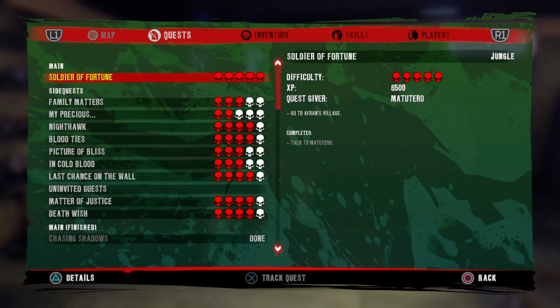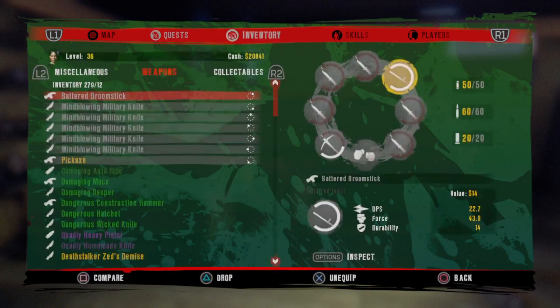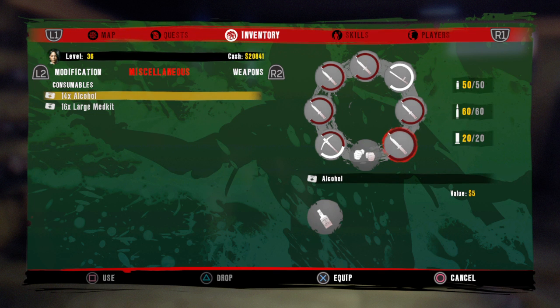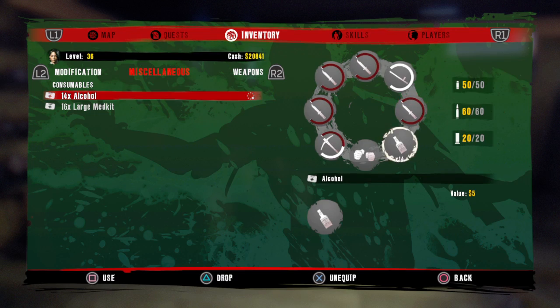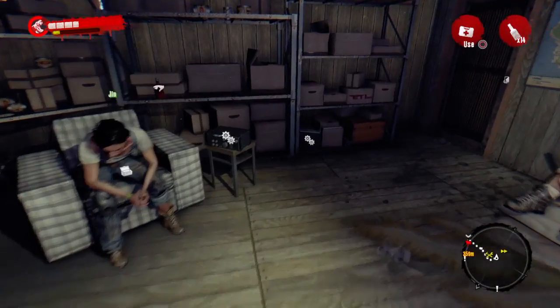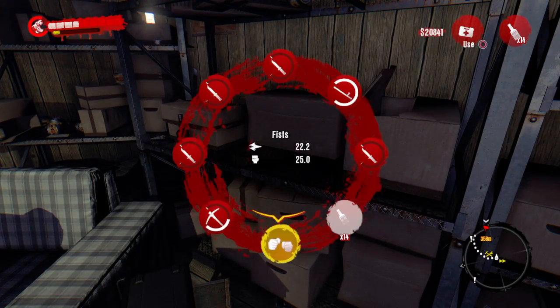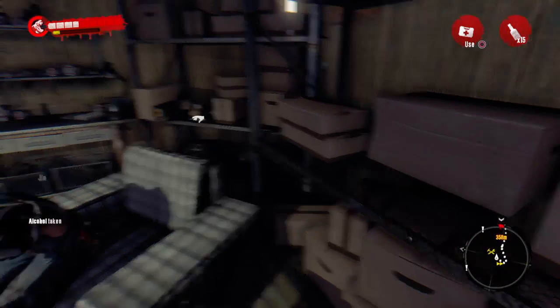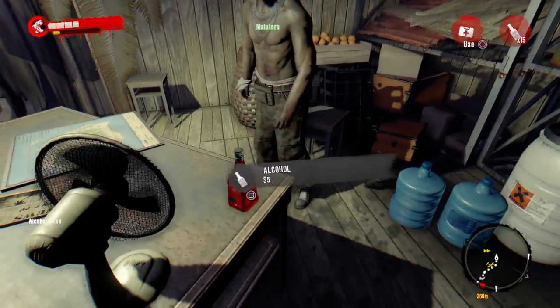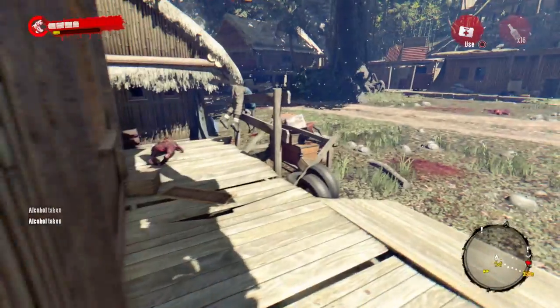To do this glitch you need just one alcohol. What you want to do is go to Miscellaneous and it should say alcohol. Then you just click on alcohol and replace it with a weapon on your weapon wheel. Once you've done this, just go ahead and go on to the alcohol.